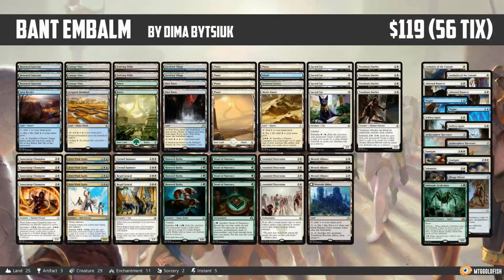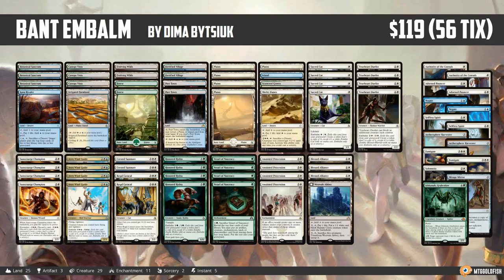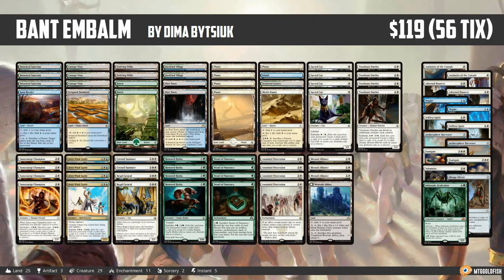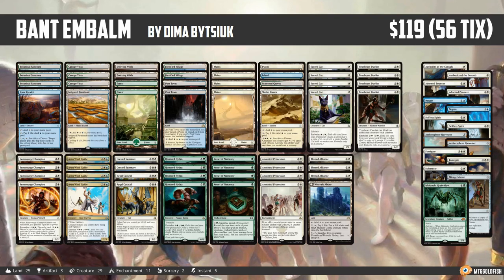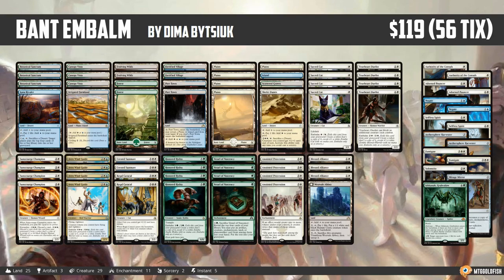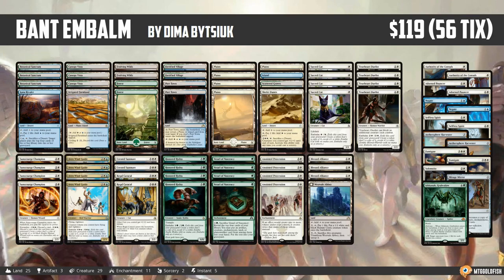Hello everyone, it's Seth, probably better known as Saffron Olive, and it's time for another Instant Deck Tech. Wednesday means it's Wild Card Wednesday here in Instant Deck Tech land, and this is one of the wilder standard lists we've had in a while. This is Bant Embalm, comes to us from Daima Basiuk, who took it to a top 8 finish in a small French tournament, so congrats to Basiuk on their finish with the deck.